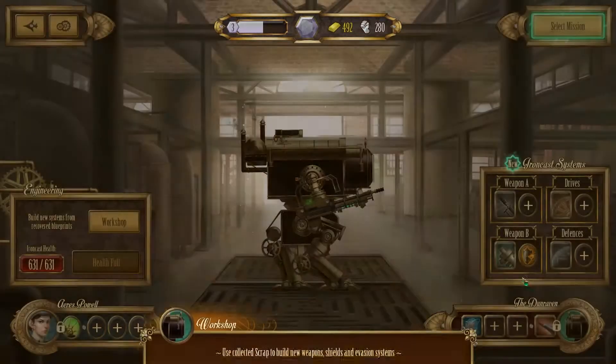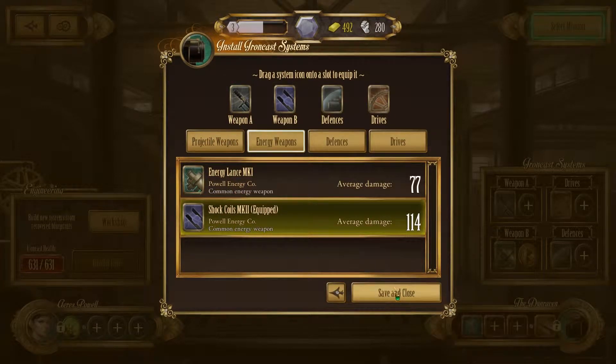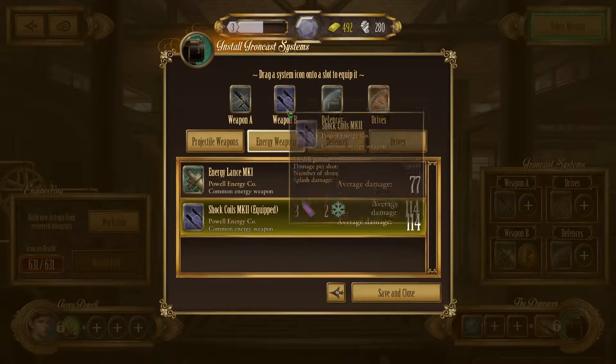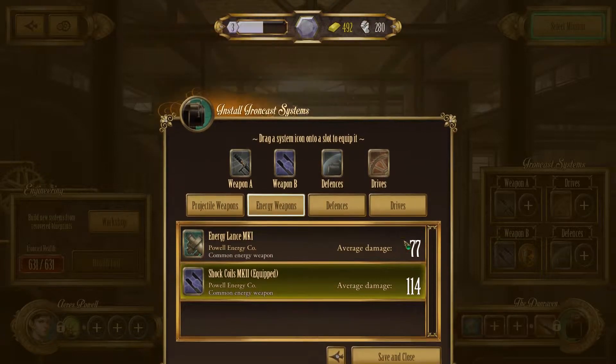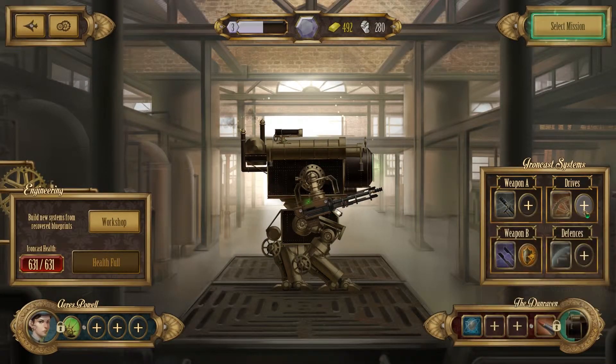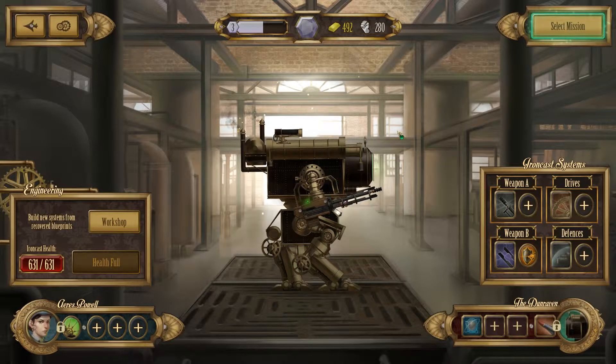Then we'll edit this weapon and equip our shock coils now instead. We'll keep our machine gun just in case — for enemies that are moving quickly and stuff, we probably want to use the machine gun against them. Everything else, I don't think there's as much we can do. We have our new ability here as well. I think that'll do it for this time. So until next time, my name has been Rojo, and thanks for watching.